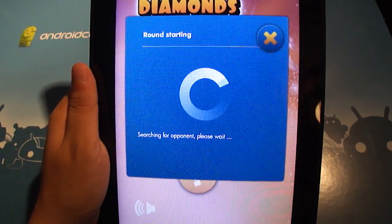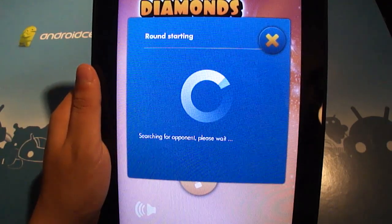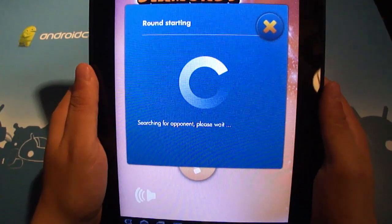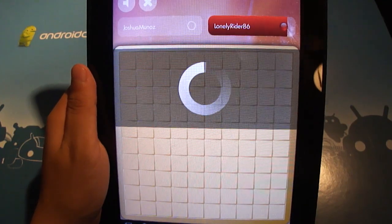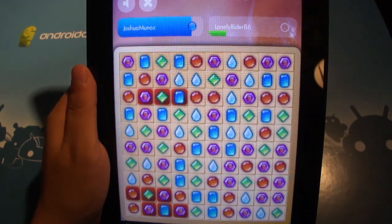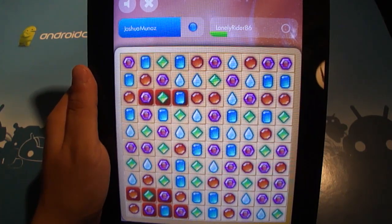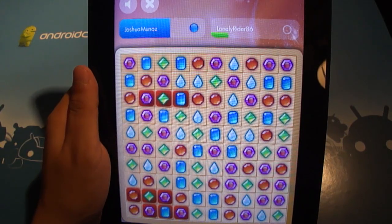Once we get matched with an opponent, I will show you how the game works. So instead of a honeycomb like you have in Diamonds Paradise, you have a grid in Diamonds Capture. What you're trying to do is move things in groups of 3 and they'll disappear — you'll capture those nodes, and then things will fall and you can piece together combos that way.